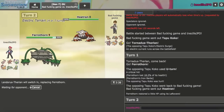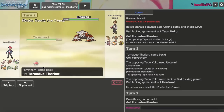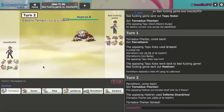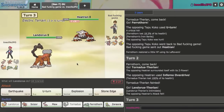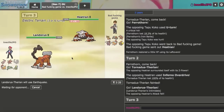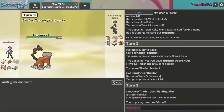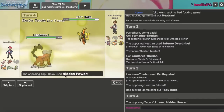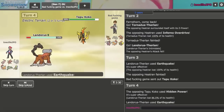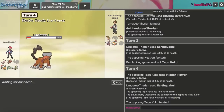I'll go into my Landorus-T. I'm tempted to go Tornadus — I will go Tornadus. They actually have Inferno Overdrive. I figured Landorus was more valuable than Tornadus anyway. I'll go into Landorus this turn and just click Earthquake to knock out the Heatran, nice. Landorus should come out next but Koko actually comes out. Is this Sitrus Berry? I'll live that and knock you out — even if you're Sitrus, this should go down. Banded Landorus knocks out Sitrus Koko every time, so that's very cool.